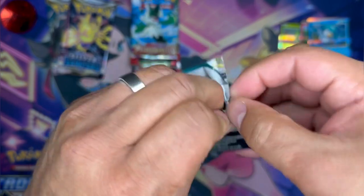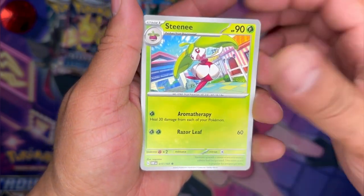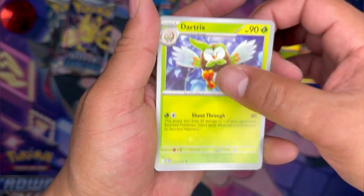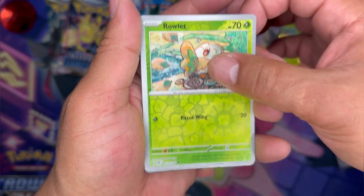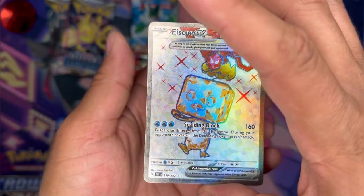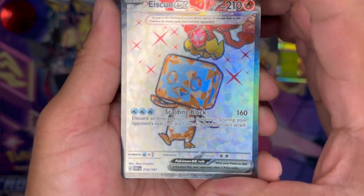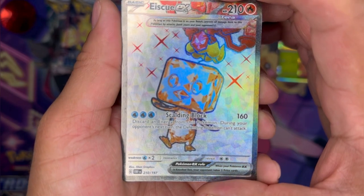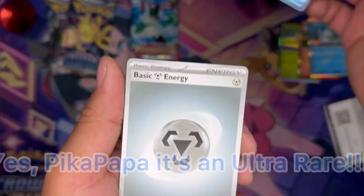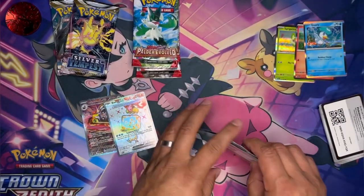Let's see if our boy T-tar can come through. Houndour, Tadibulb, Steamy, Paldean Wooper, Poppy, little Poppy, Dratini, Larvesta, Rowlet. Oh! XQEX — that's actually really sick. Is this the ultra rare? I see two stars — yeah, that's their little fractal one. Nice, that actually looks really cool. Nice hit! That was from the booster box.